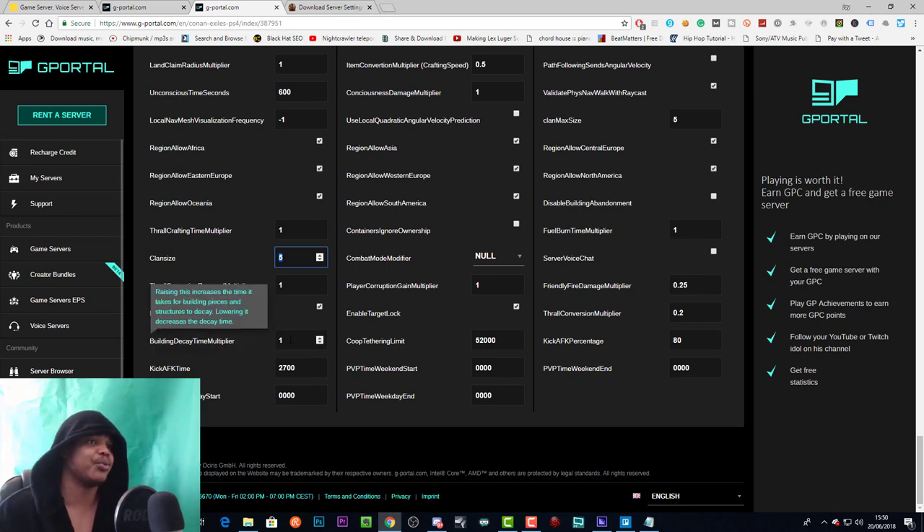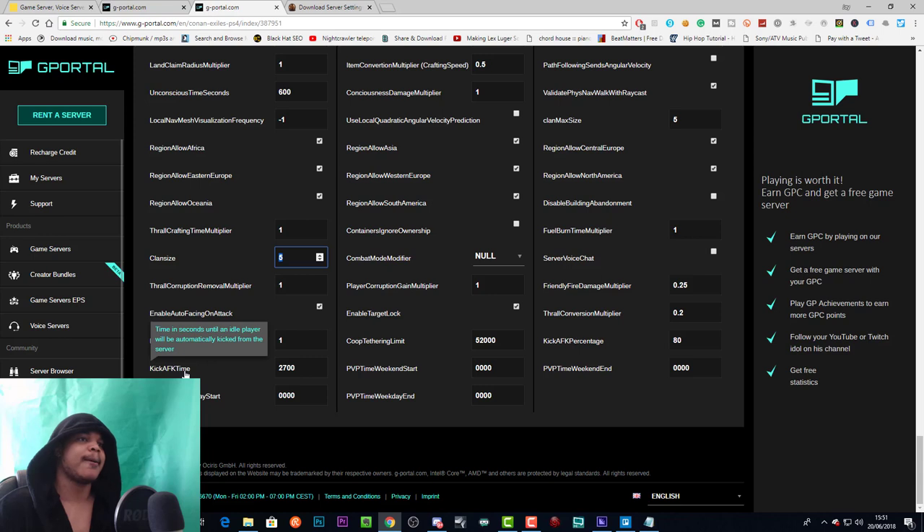Building decay time multiplier: higher makes decay take longer, lower makes it shorter. As far as I've seen, building decay doesn't fully work yet — when a building is supposed to decay you go up to it and it says 'decayed' but you have no option to delete it and still have to raid it normally. Kick AFK time is the time in seconds until an idle player will be automatically kicked — currently set to 2700.